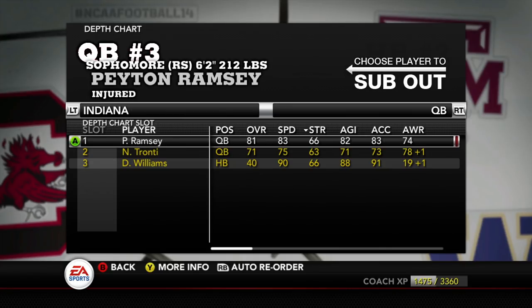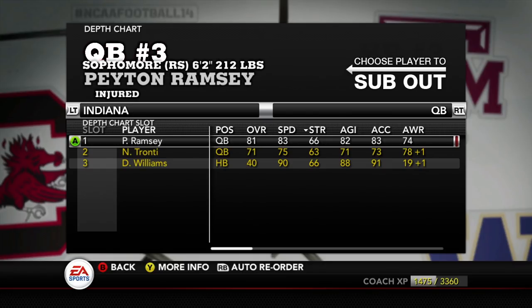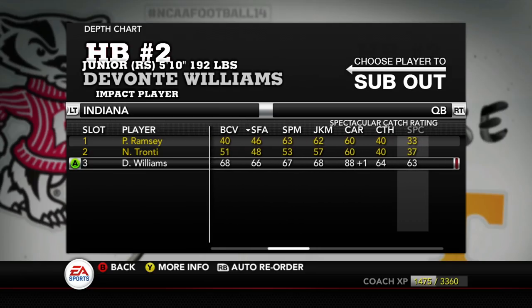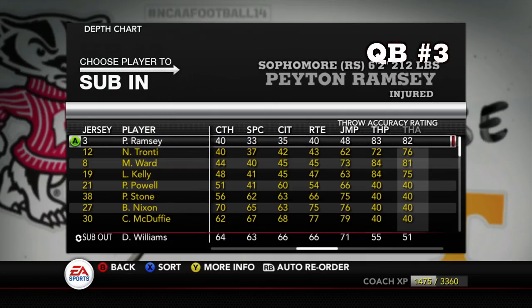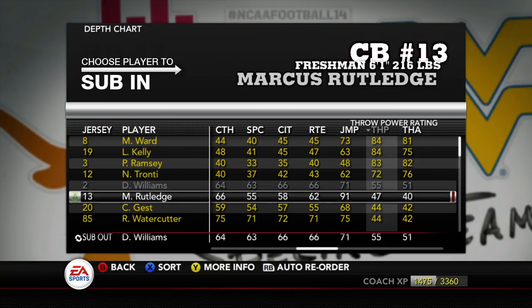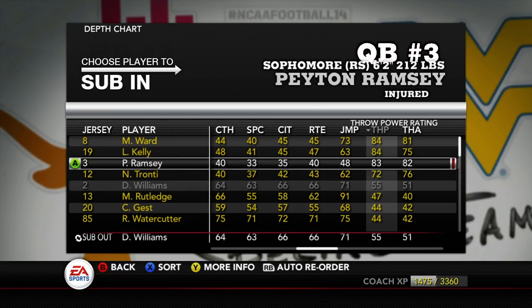Before hopping into this game, I want to show you the depth chart. Obviously Peyton Ramsey is hurt, but Tronte is gonna get his first start as a redshirt freshman quarterback. My emergency quarterback behind him is Devontae Williams, which means I'd have a running back at quarterback — nobody else on the team can really throw. Devontae's throwing stats are 55 and 51. There's nobody better. I hope Tronte does not get hurt — there's one more week until Ramsey gets back, so he's gotta hold it down.